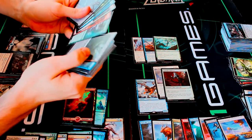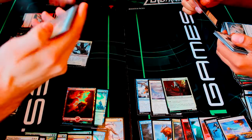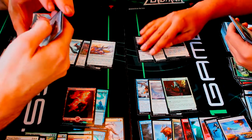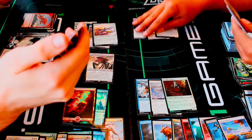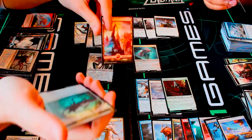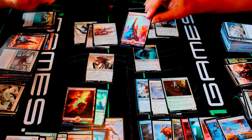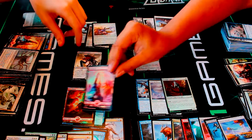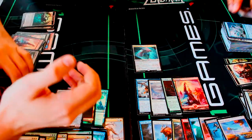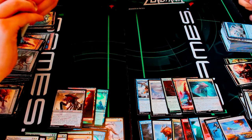I got Brood Monitor, Clamor Shaman, another Pilgrim's Eye, Rising Miasma, Serene Steward, Kozilek's Channeler, and Wasteland Strangler — nice Eldrazi! I got Fathom Feeder as well. Awesome land, Eldrazi Scion token. I also got a foil mountain. Now you've got a foil mountain too — mountain for mountain, literally! We both got Bring to Light, both got Ugin's Insight, both got a foil mountain. This race is very tight!